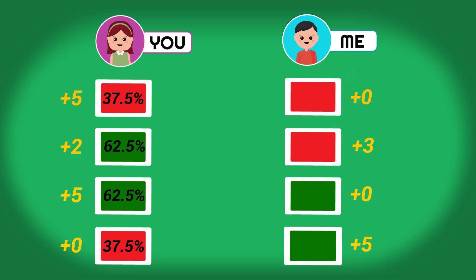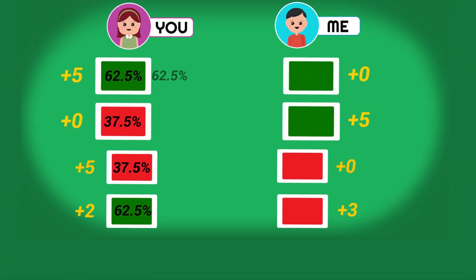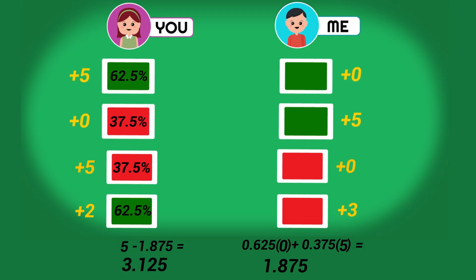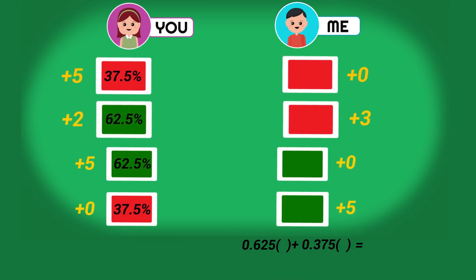Let's see why this works. If I decide to show only green, then the 62.5% of the time you play green, I will win nothing, and the 37.5% of the time you play red, I will win $5. We do the math, and my expected outcome is $1.875 per round. Since $5 is awarded every round, that means you would win $3.125 on average per round with this strategy. So clearly playing green isn't in my interest, and I better try my luck with red.